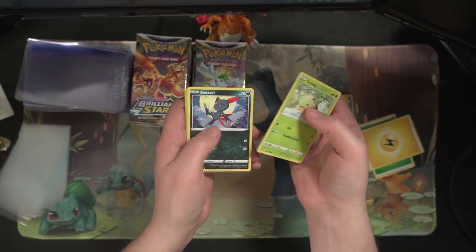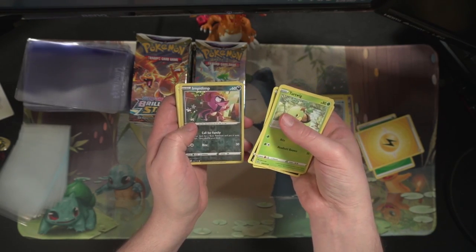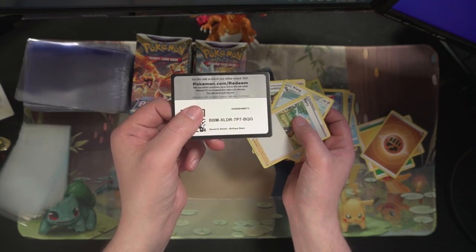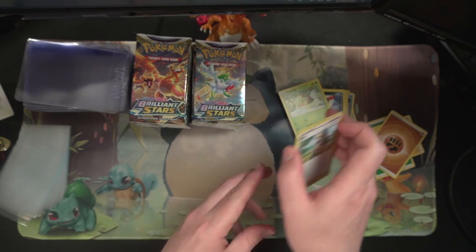Got a Turtwig, Sneasel, Clank, Spirit Axe, Imp reverse, and a Grimmsnarl non-holo. Maybe we're getting all of our non-holo goodness out of the way early — only hope.